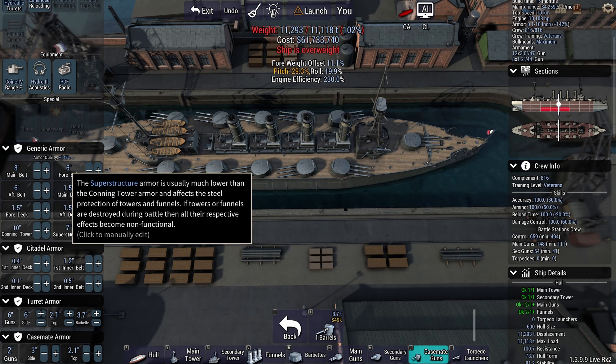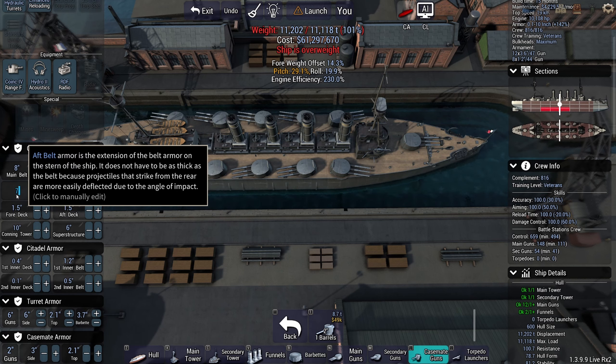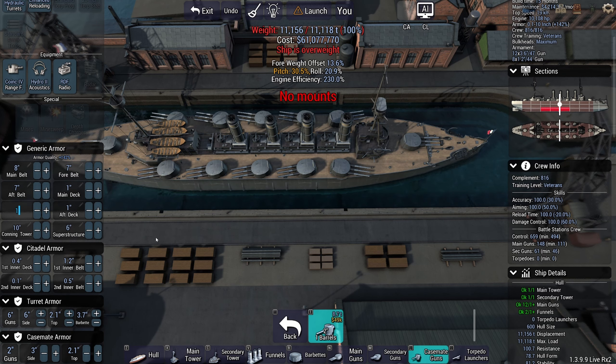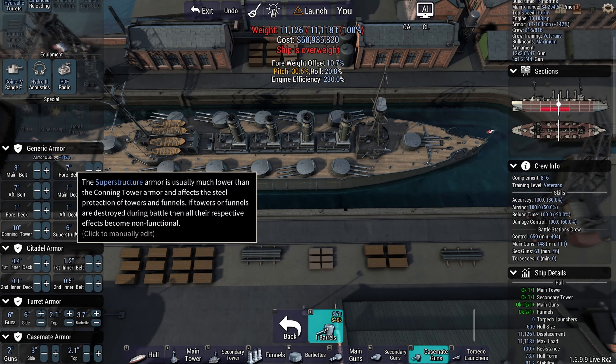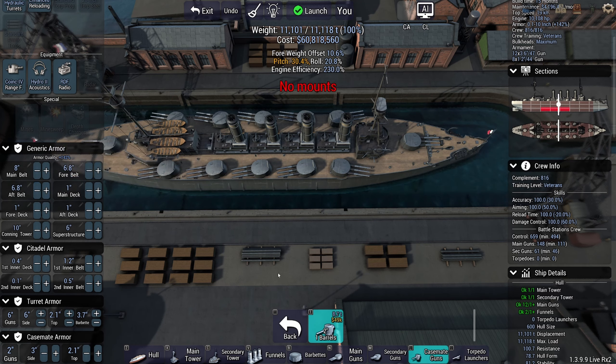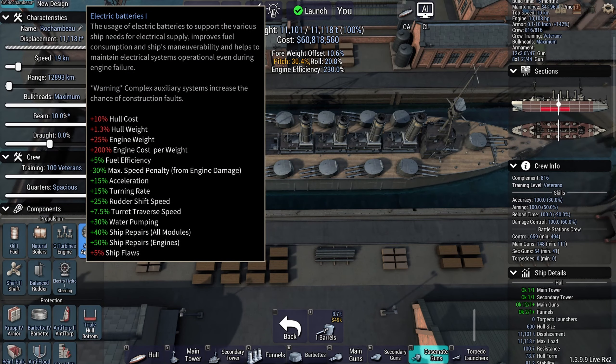Superstructure is a bit much: 6-inch, 7-inch-4, 7-inch aft - a bit heavy. So this is the Rochambeau. Interesting design - I have never built something like this. I am eager to see it work, but we're not done yet.